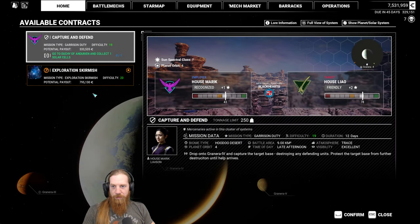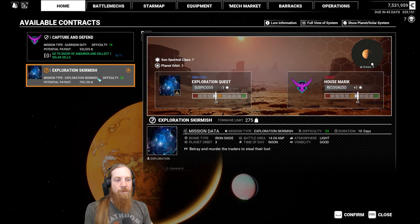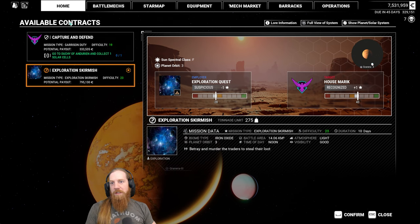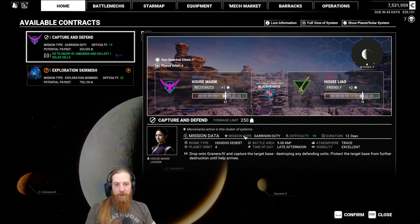What level is it to betray them? Difficulty 20-23 - wouldn't be super easy, but not sure it'd be super worth it either. We do have the money though. Let's do this mission first and then I'll think about that.